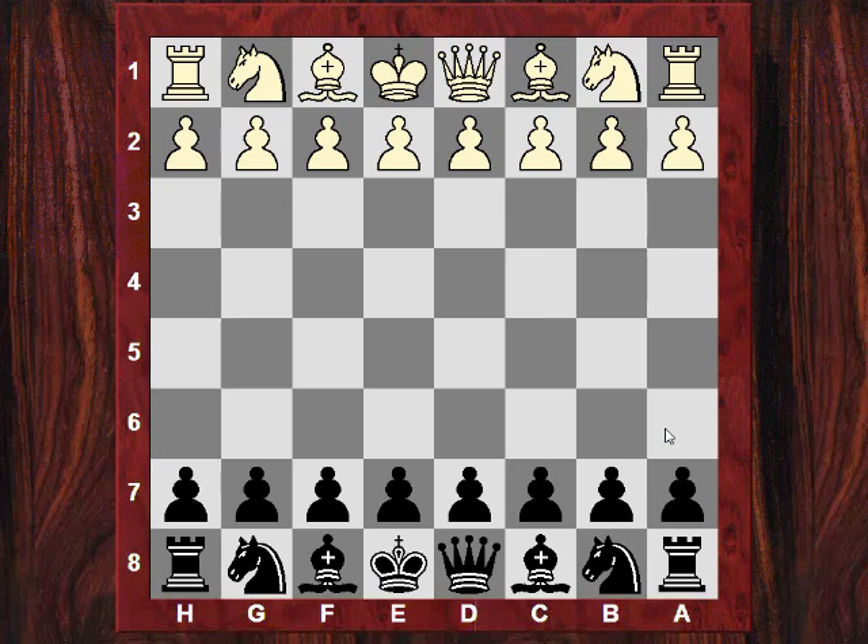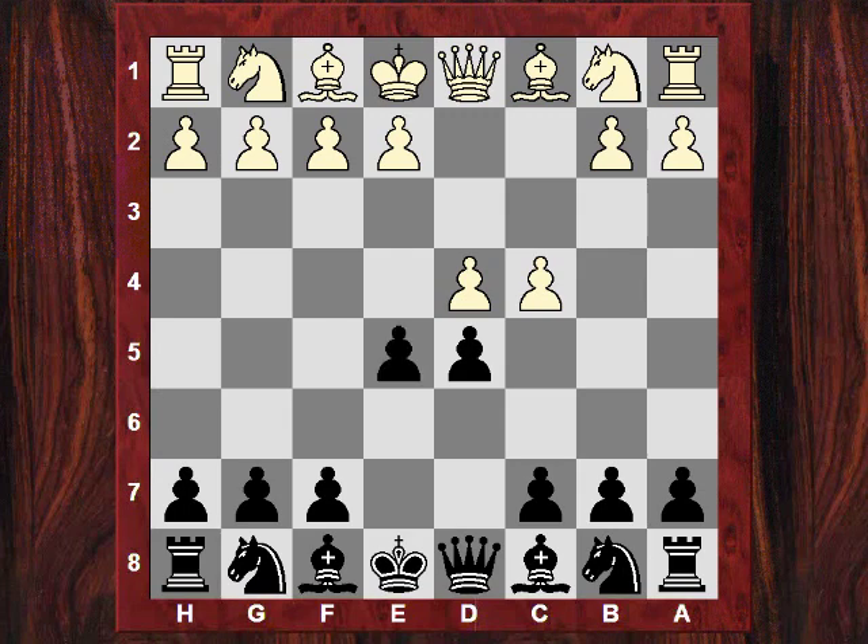Hi all, let's look at the Lasker Trap. So after d4, you can play a gambit system against this — I've been playing the Albin Counter Gambit a lot, and this trap is from the Albin Counter Gambit. It's named after Emmanuel Lasker, who was a very strong and long-lasting world champion in chess, so this trap was named after him.